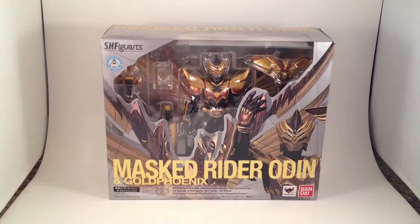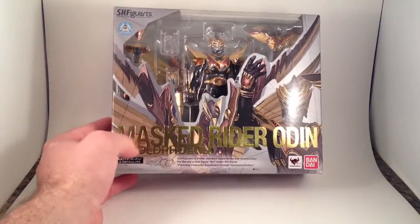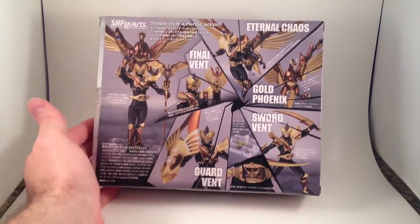Nice box — great art on it, I like the foil lettering. It comes with everything, basically, because it's one of the great ones — one of the three, four now, Ryuki releases that come with the mirror monster and the contract, at least.